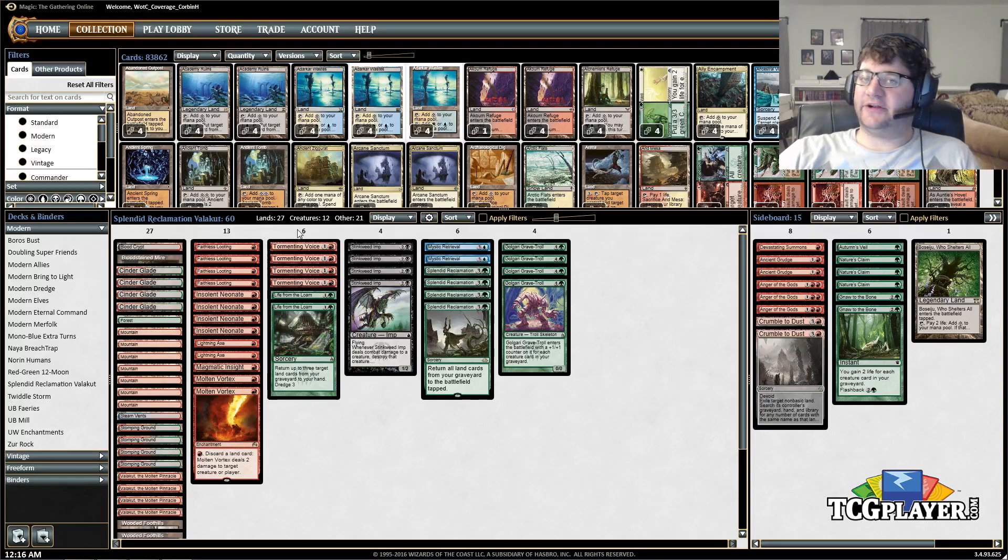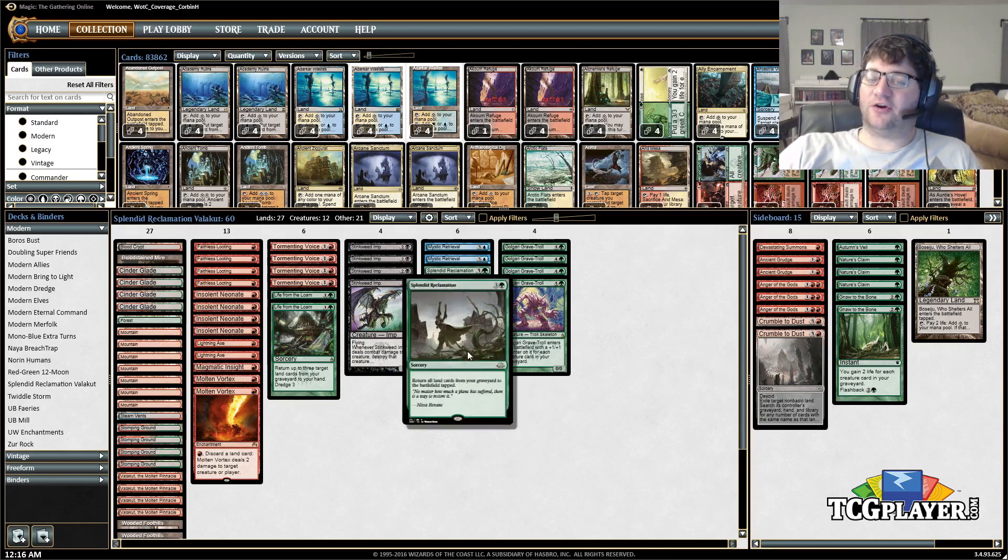Hey everybody, Corbin Hosler here. Welcome back to Mining Modern, and we have for us this week another one in our series utilizing Eldritch Moon cards. This week that card is Splendid Reclamation.